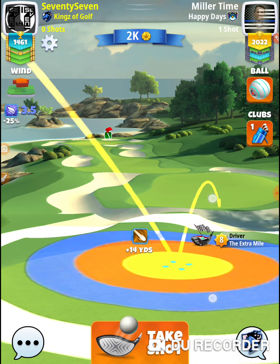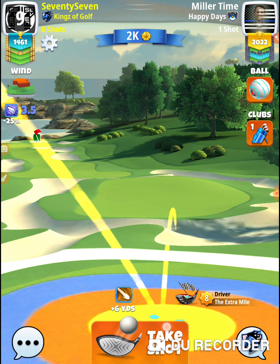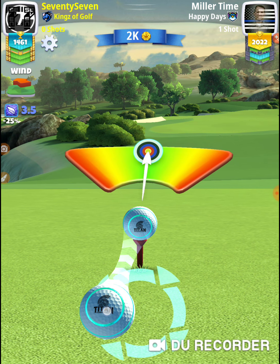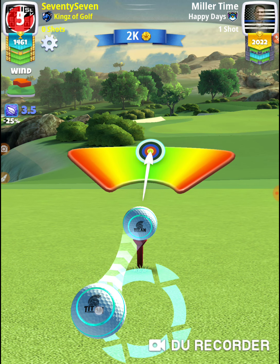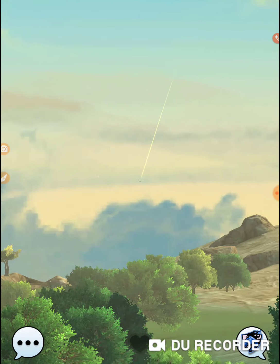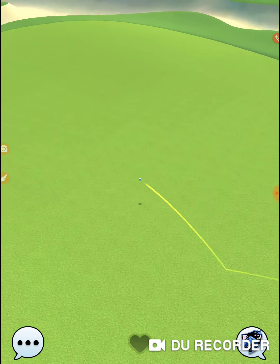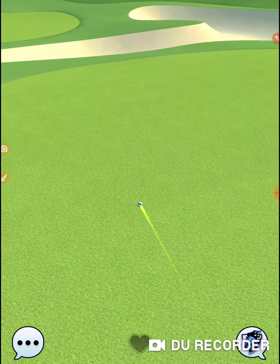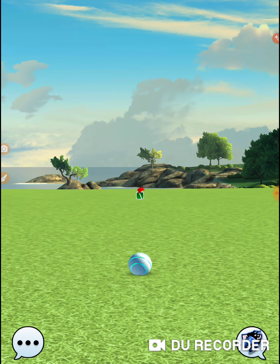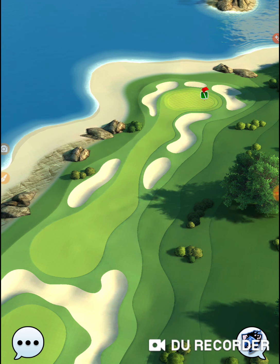I'm going to give myself a little more room here — 3-5. I'm going to do that as about a little over a ring and a half. I'm going to put a little bit of curl to bring it back to the left since I moved it over to the right. And even with all that backspin, you can see how much it floated down. It's tough to get low on that hole in that area.